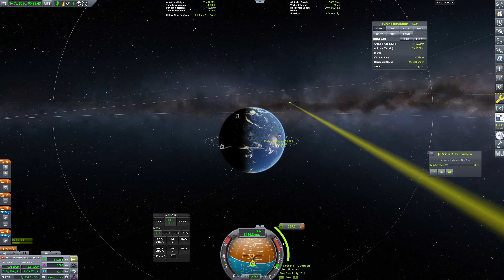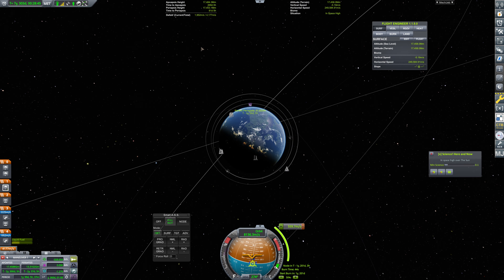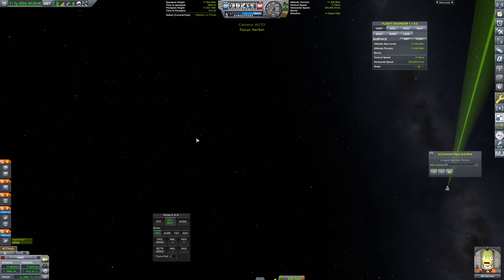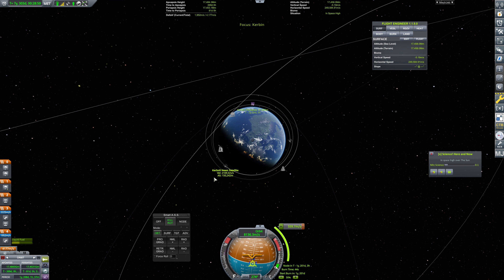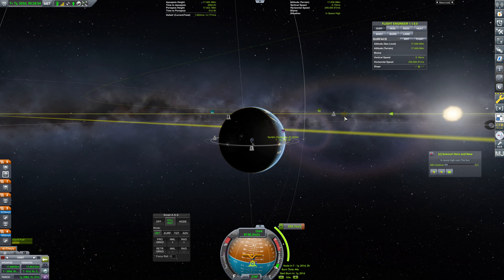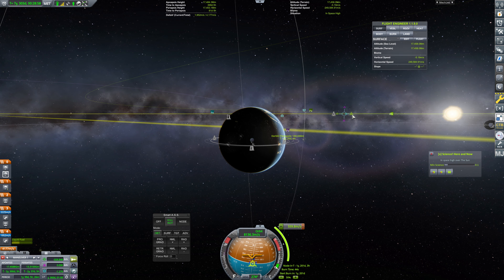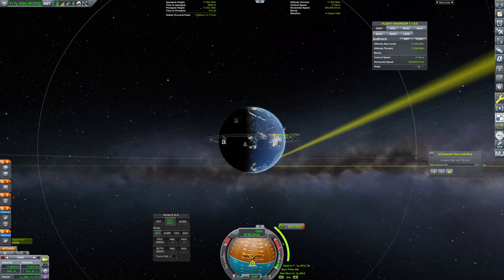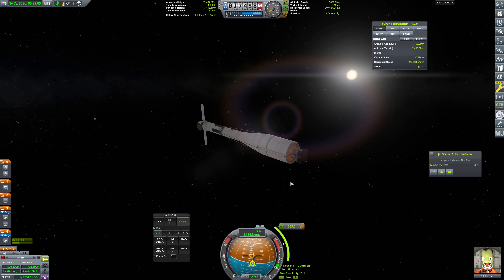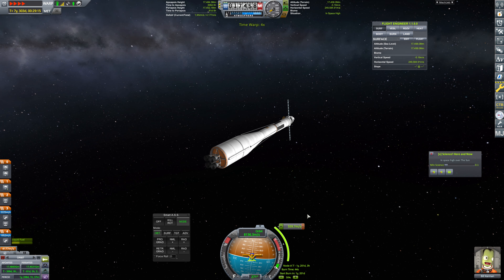So we'll target about 30 kilometers — that'll be absolutely fine. I'm not going to get greedy with this one. Actually, if we're not going to get greedy, what we should probably do is back this off to about here, and then circularize. That would be the way to not get greedy with it. So let's align to the node with our Smart ASS and get this set up.